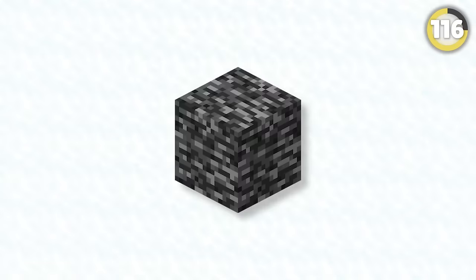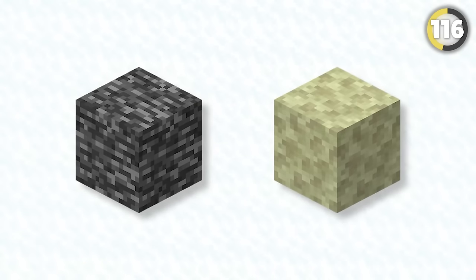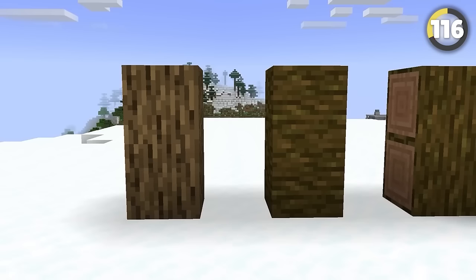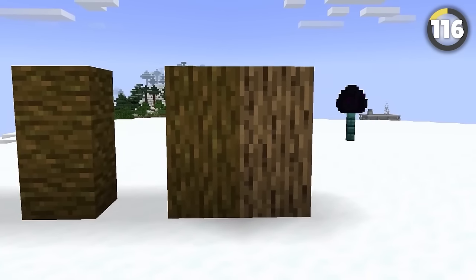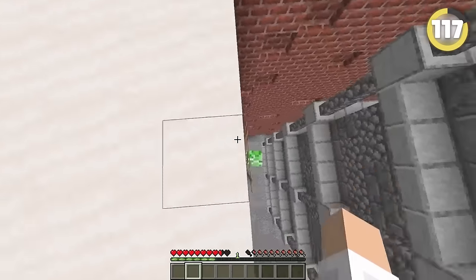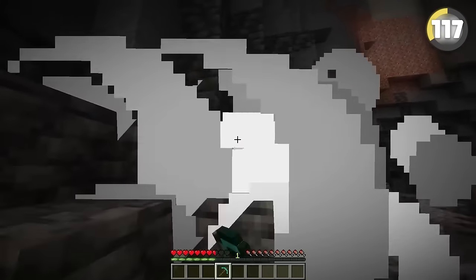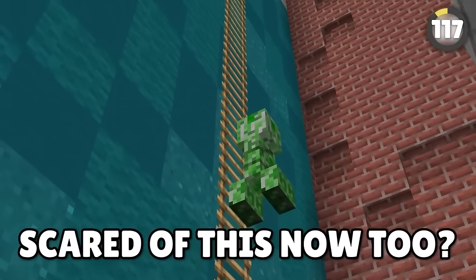Mojang are sometimes a little lazy when it comes to textures — bedrock is just an overly saturated stone, and endstone is an inverted version of cobblestone. But the jungle log texture is just a rotated version of the oak log. Did you know that creepers can climb ladders? I'm already terrified of getting ninja bombed by them in ravines — why do I have to be scared of this now too?